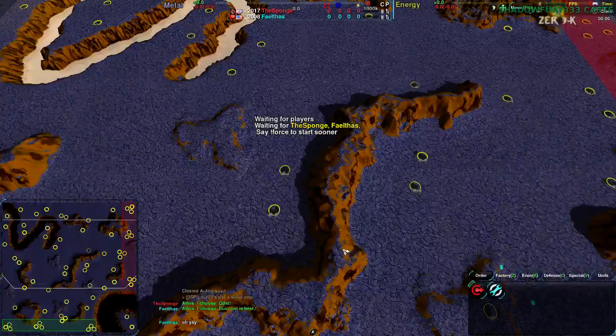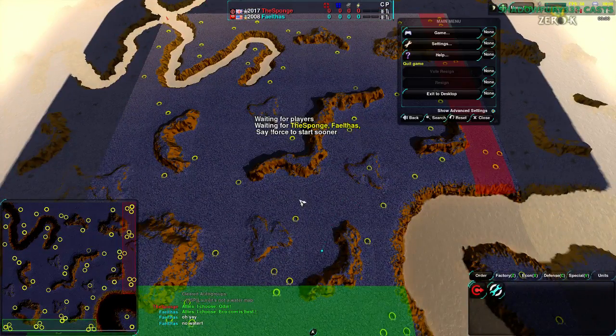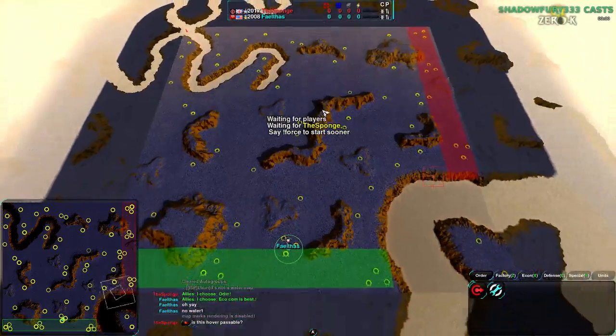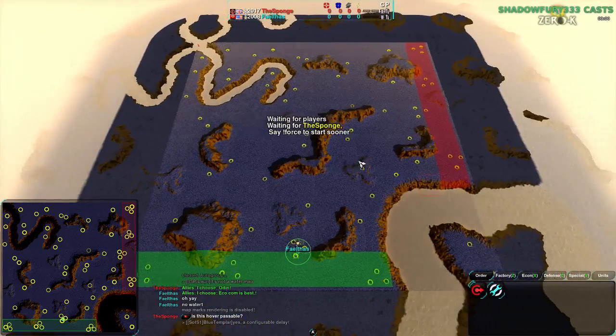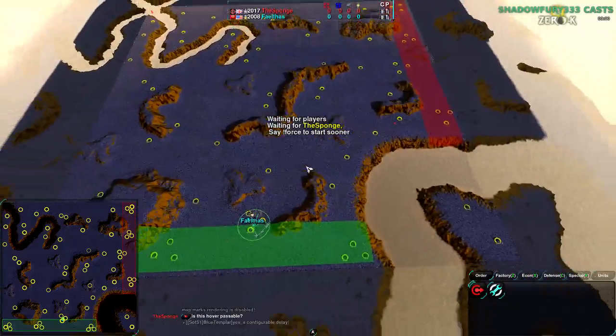We're going to be getting on to the game. I remembered to switch over to the game this time. I forgot to set up my UI slightly first. But anyway, yeah, this is going to be Blue Bend. If this map does not look familiar, there's a reason for that - I think I may have cast it once. As you can see, it's a rather uniquely set up map for start boxes.